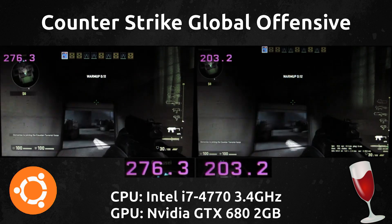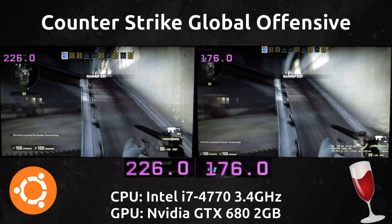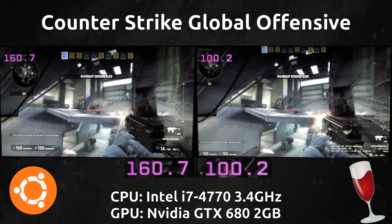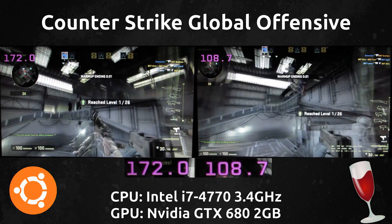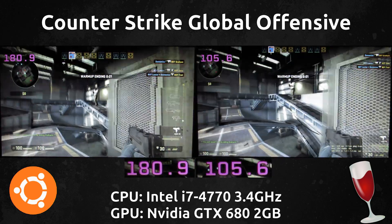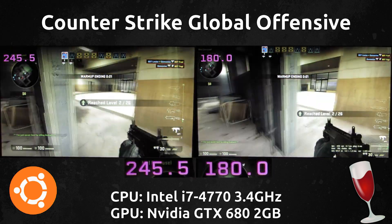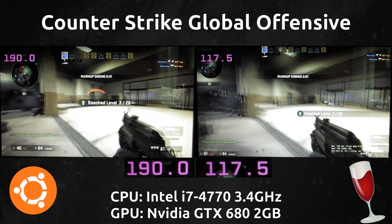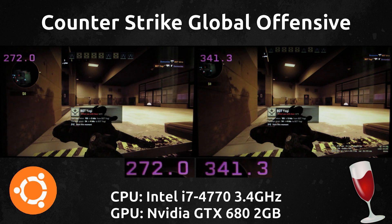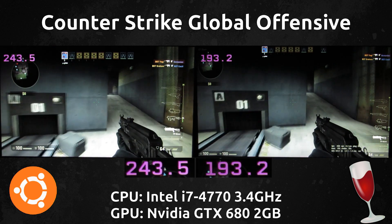Right off the bat we're getting pretty high frames for both — surprisingly a lot more for Wine than I thought we would be getting, but it is less. It looks like somewhere around 60-70 frames per second difference, sometimes only 30 frames per second difference, but it is considerable. So if you're running this in Wine it's definitely playable now, much more playable than it was back when it first released, but it's definitely not up to the standards of the native version.